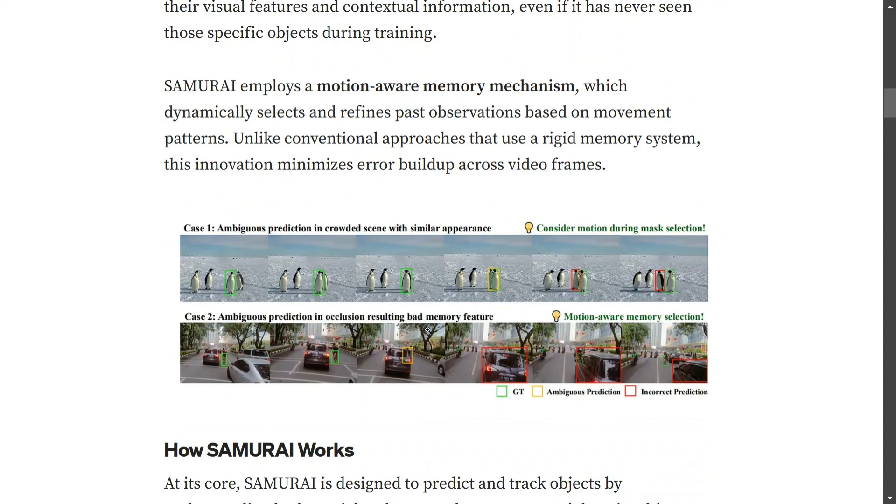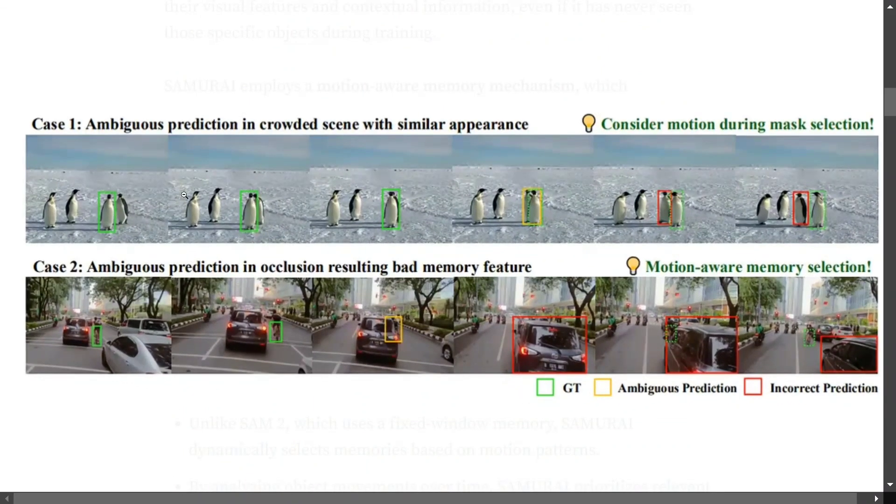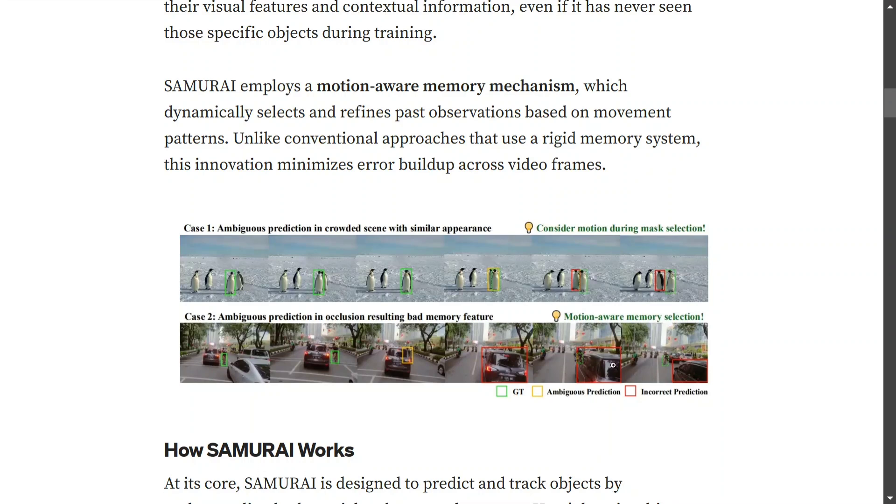The paper also gives examples: in an ambiguous crowded scene with similar appearances, it considers motion during mask selection, so even when everyone looks very similar it performs quite well. In the case of occlusion — a bike going near a car — when it passes ahead, Samurai is still able to predict it. There are some errors when it is completely occluded, but it is still pretty good.